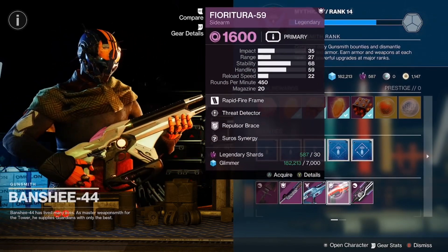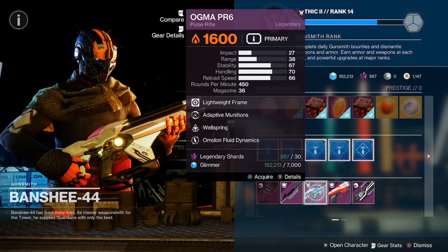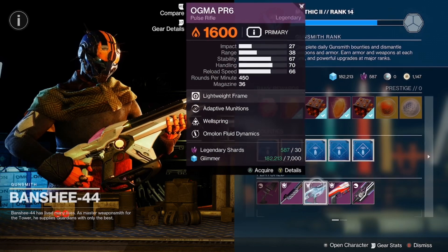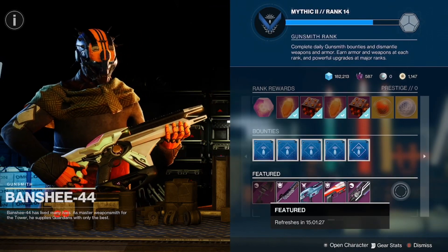Your Fear of Ratora 59 is going to be a good pickup. The Ogma PR6 is kind of my personal pick just because you have the Wellspring perk and Adaptive Munitions for if you come across shields you're not prepared for — that'll help out with that.